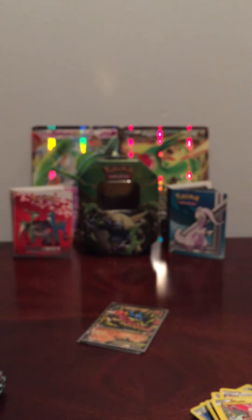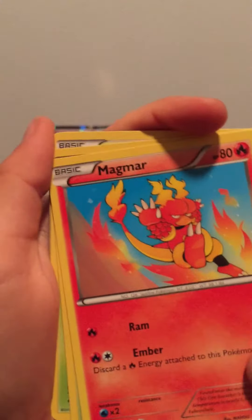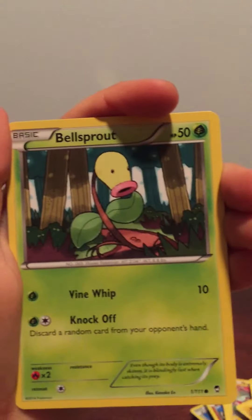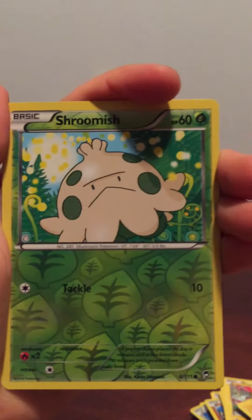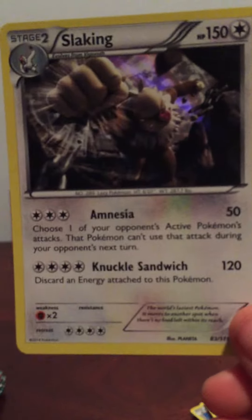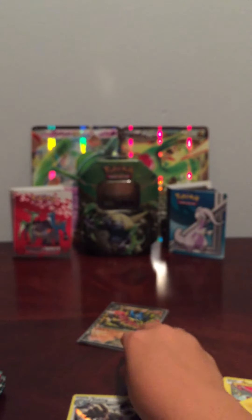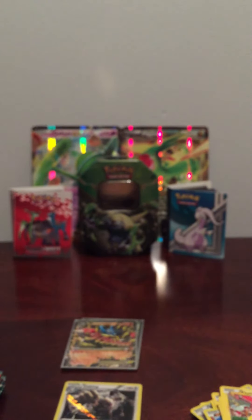Five out of twelve right now, let's do this. It's a Machop, Weepinbell, full heal, Magmar, Shellder, Bellsprout, Garlic, Drowzee, Shroomish, Shroomish, and a Slaking. That's actually a pretty good card - Slaking, wow! I'm gonna keep that right there. Some rares, more rares, and more rares.